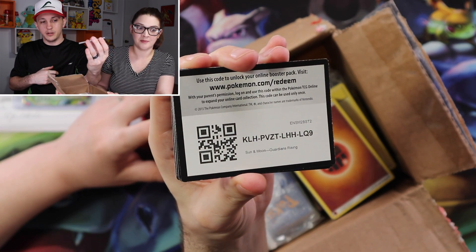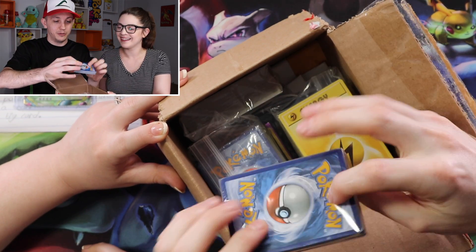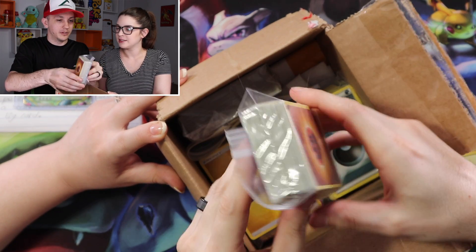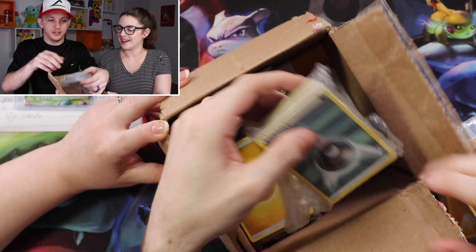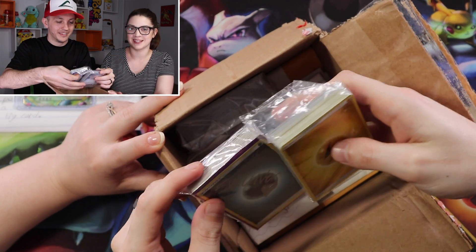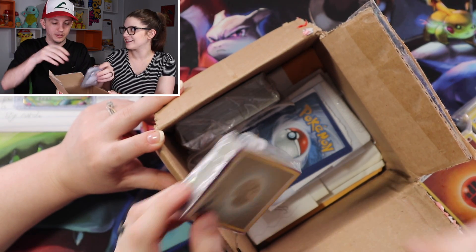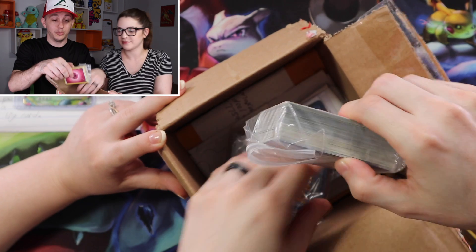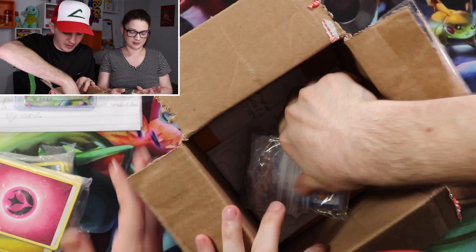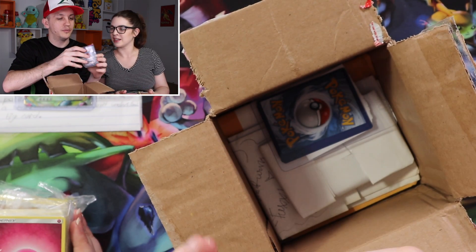We'll give you guys this Guardians Rising code — good luck. Thanks to whoever this was. So we have some energies — a lot of energies. They must know we're going to be doing a big energy wall soon. A revamping — we've been saying it for like six months. We really are. We've been waiting because we're redoing the floors and everything actually next weekend. So this is going to be perfect. And then we have a signed card. This one is from Fox Lover. I know exactly who Fox Lover is.